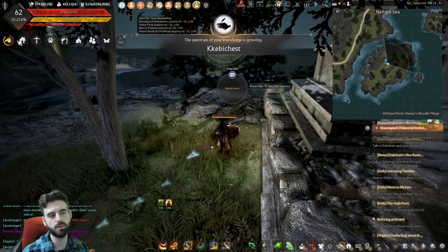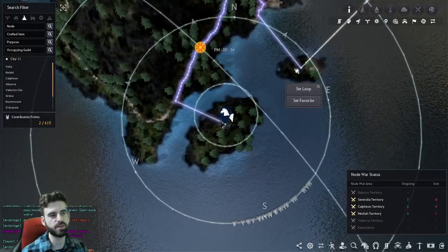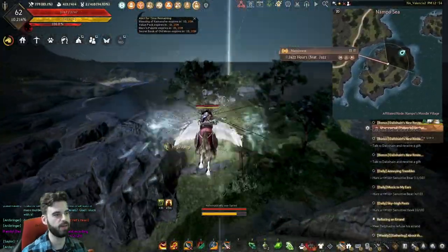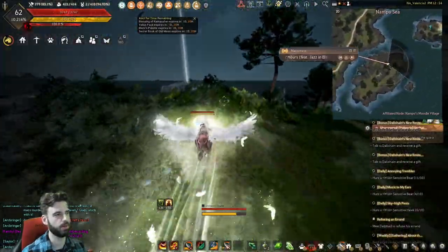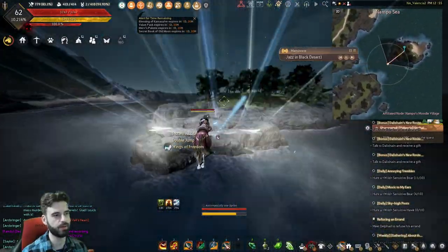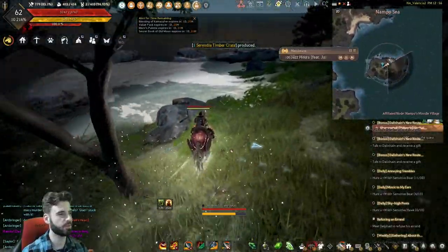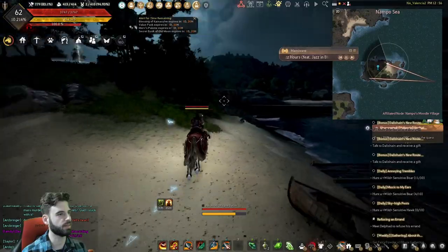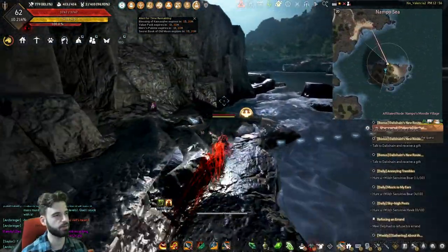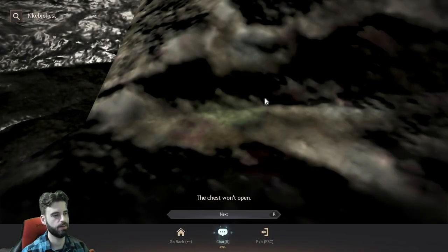Hopefully you have a class that can fly, otherwise you'll be doing some swimming. The next island is over here, and we need to go into a cave on the northern side. Jump on your flying horse or swim over. When you get to the island, make your way to the northern side. On the north side, you will see a little cave you can enter along the ledge — and right here, you will see the next chest.